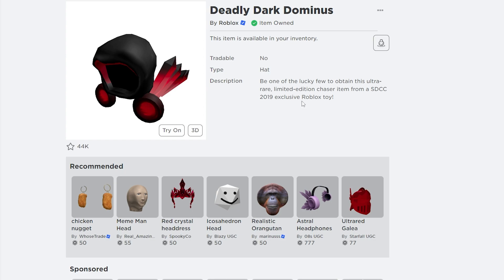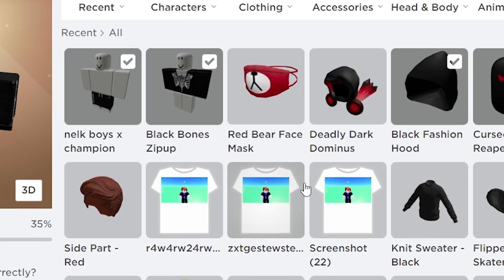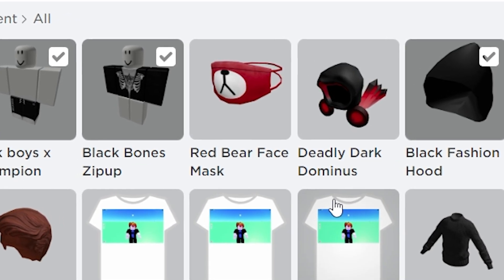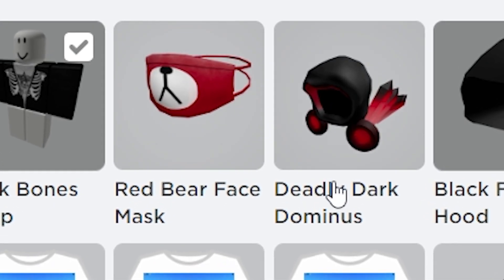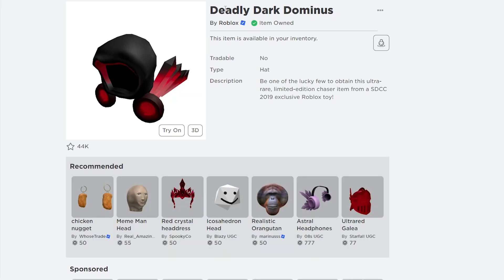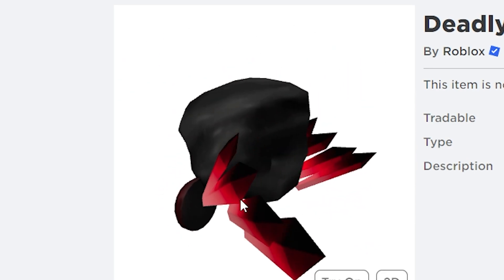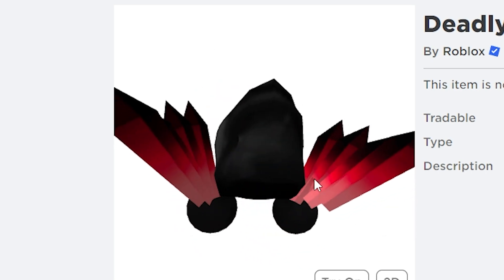This is how to get both of these free items on Roblox in 2023. To get the Red Bear Face Mask, you have to redeem a Roblox promo code. To get the Deadly Dark Dominus, you just have to keep refreshing until you get it. These are all free items that everyone can get on Roblox — just follow the steps I showed you.